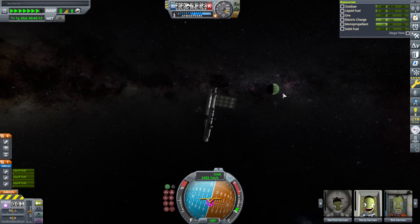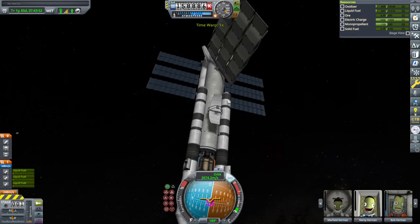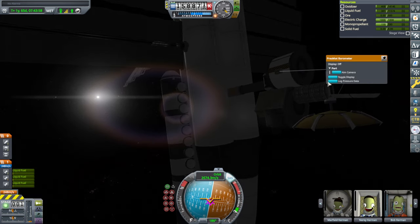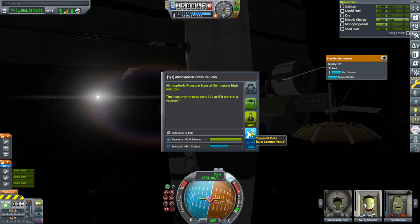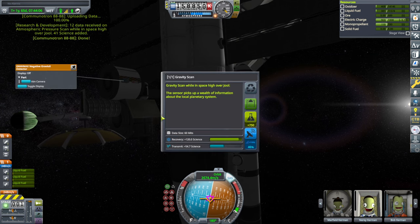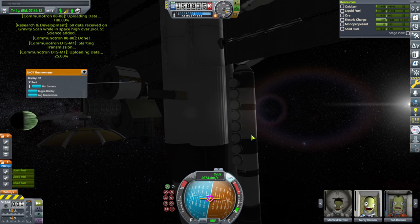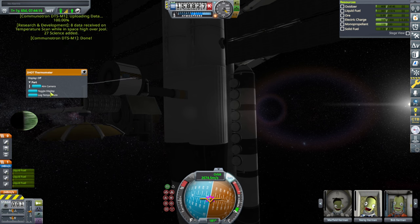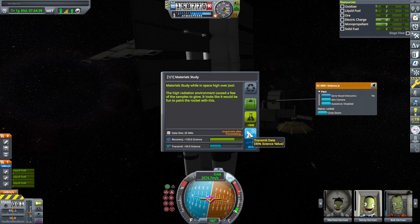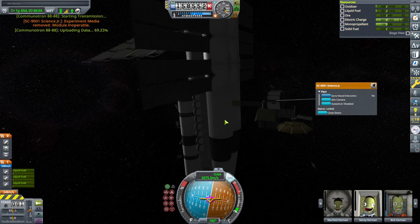Kerbals arriving in the Jool system. I guess we should check on the science that we can transmit. We've transmitted science from the Jool system before, right? Or maybe not because we didn't have comms. I'll just send this atmospheric scan and all over. Let's get some. Then I'll log it again and plop it into the lab. I'll transmit what I can of this, but I don't know if a thousand is going to be enough. We do have a scientist. Okay, it was enough.